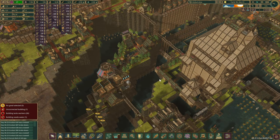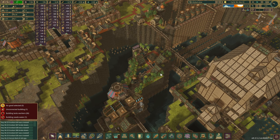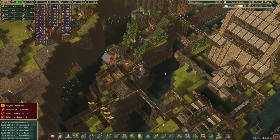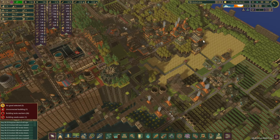Hello there and welcome back to another episode. This is part two in our two-episode series fixing and connecting this new restaurant area up to our farm production area.